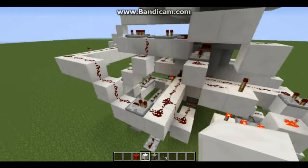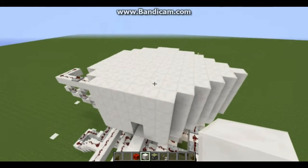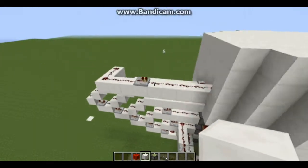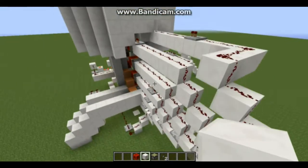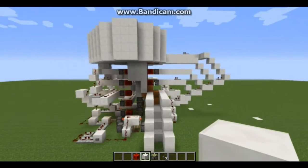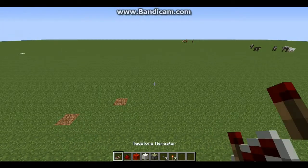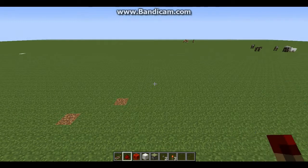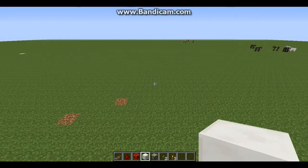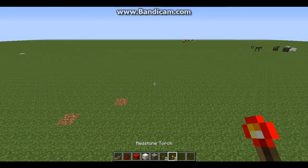Step three: you're going to build your retraction circuit. And step four: build your actual storage. So here are the steps. Now for what you're going to need: repeaters, redstone, blocks of redstone, any building block, sticky pistons, buttons, and redstone torches.